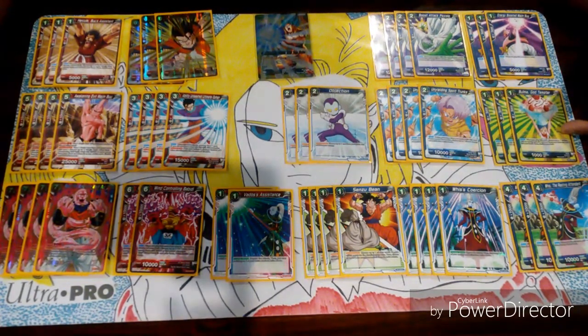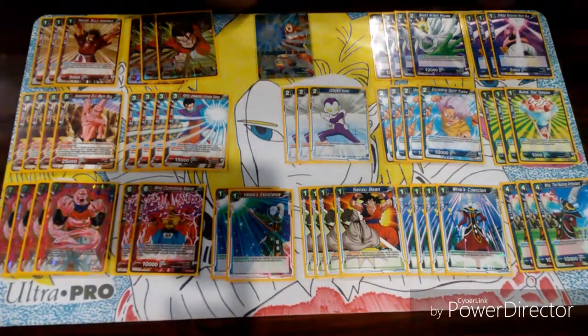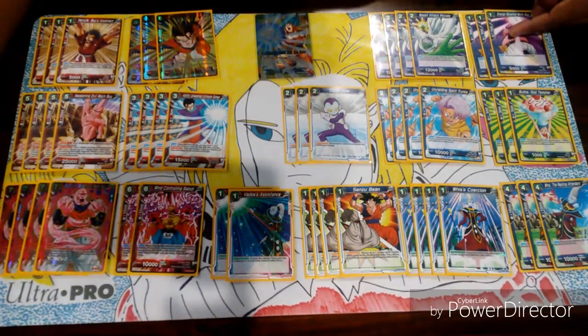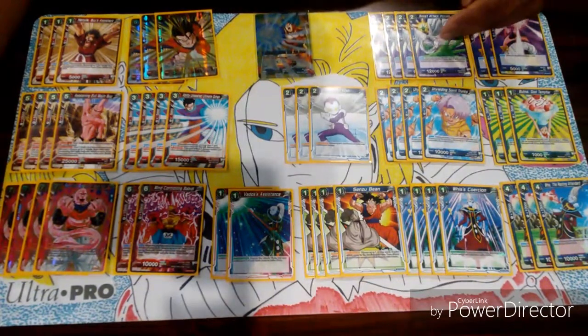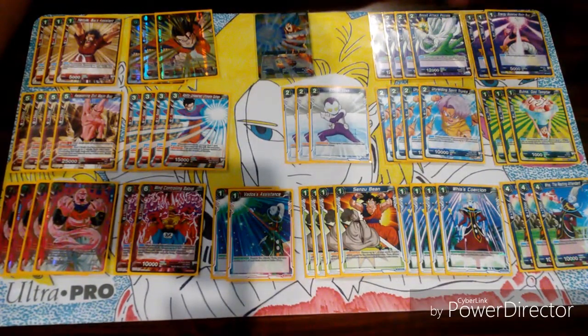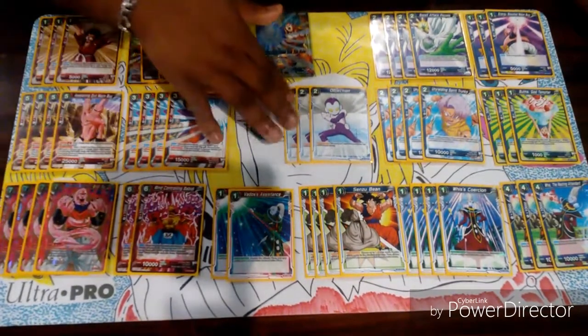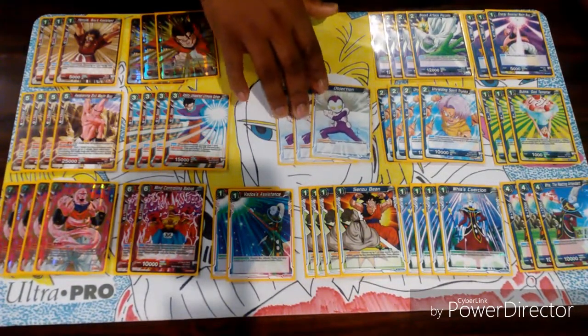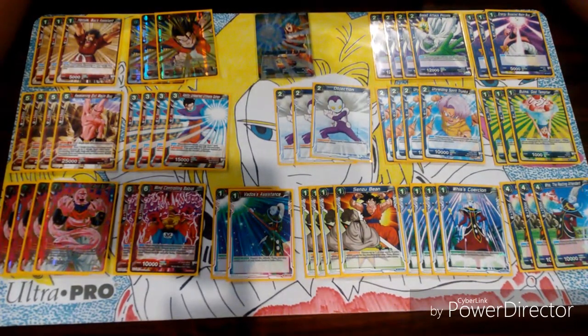We have Bulma, which is great to search out for the Whis — great for ramping your energies, which is very helpful. We have the boost to draw, we have the boost attack Piccolo that gets plus 10k and draws cards. We have an objection, just 3 — 3 is a good number since we're running the Whis, so 3 is a key number, also great for ramping.